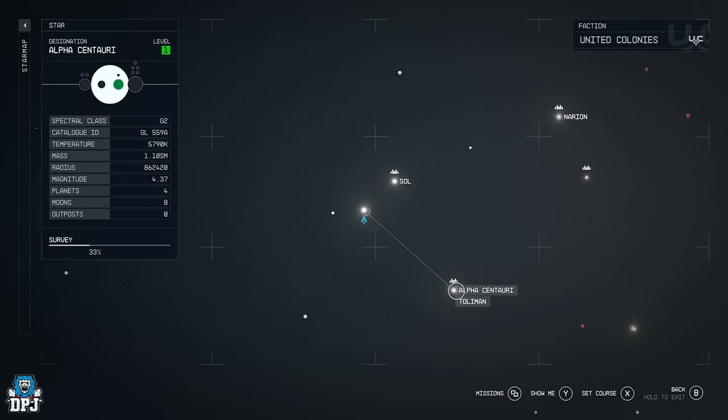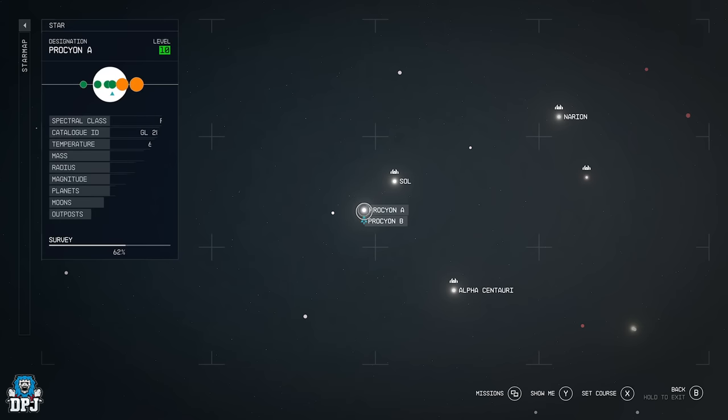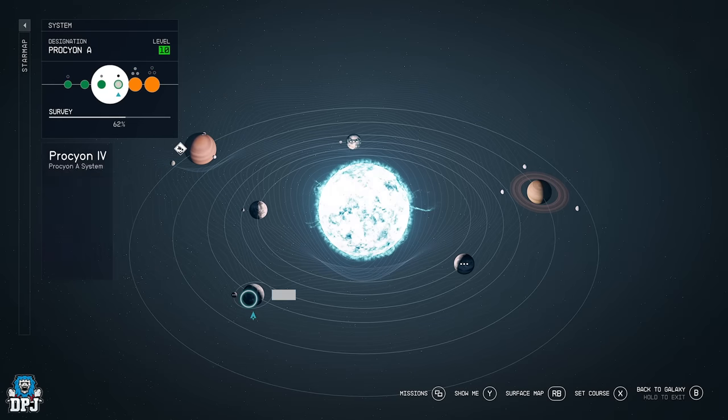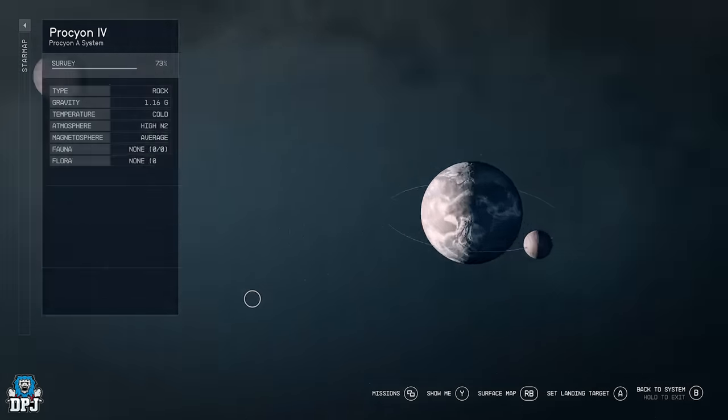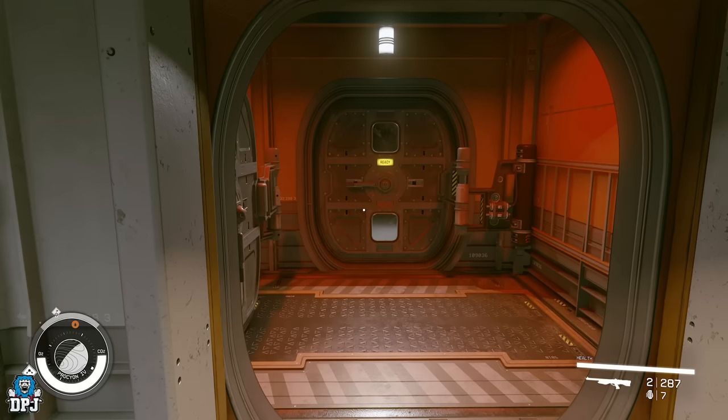In this video we're going to be looking at lock picking a ship that you can find on a planet. There's a set one that you can pick for everybody - you start off in Alpha Centauri and head over to Procyon A, fly to a planet that has an outpost. Going down to Procyon 4, you want to land near a science outpost somewhere with inhabitants who may have their own ship, which will become lock-pickable for you to take and steal.